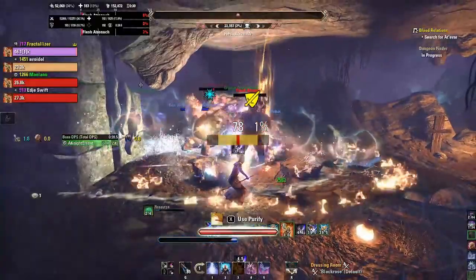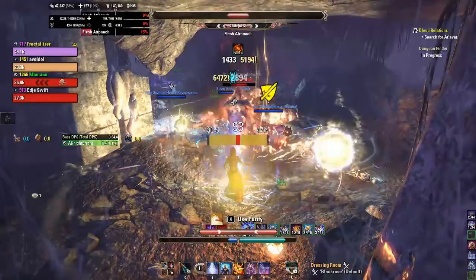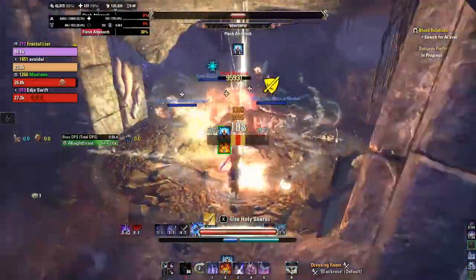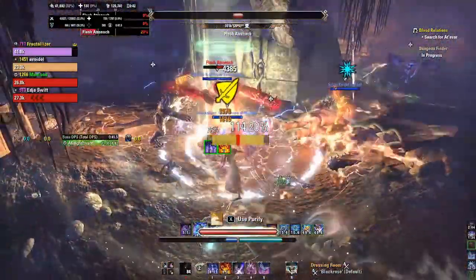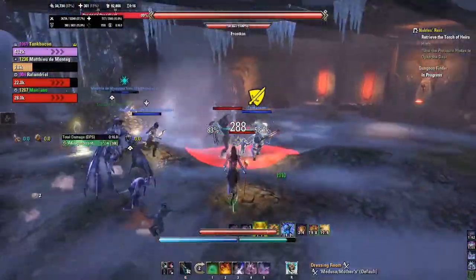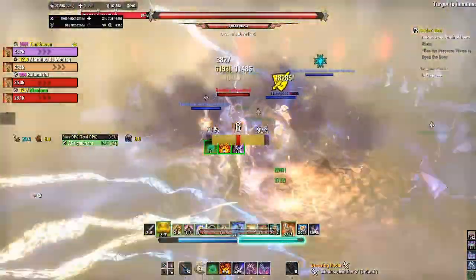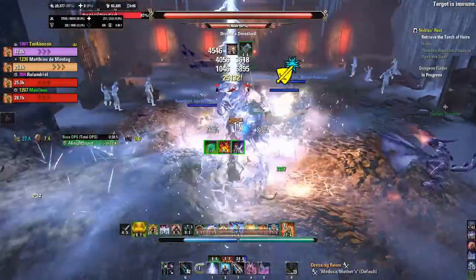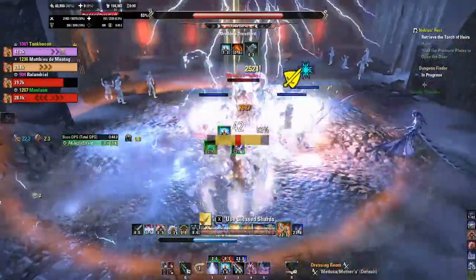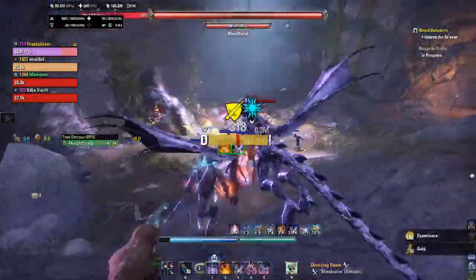The biggest downside to this, however, is that it drops only in a heavy armor set. Which means if you're optimizing for DPS, you want to farm for jewelry and weapons, which, because this is a dungeon, is going to take a solid minute. All in all, this is a very, very good set. It is a ton of critical, it is minor force, and both of those things combined on one of your sets is pretty darn good. So this set is definitely worth picking up as a Magicka DPS.